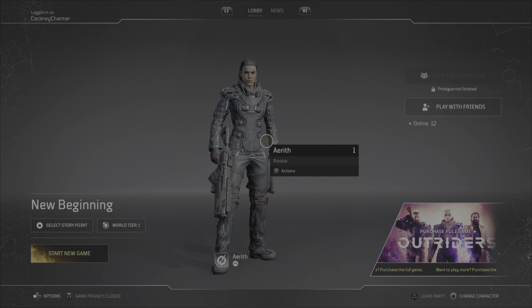So we have our character, Aerith. It does seem as though we have to pick a class, so that's going to be our next video story-wise. Customer creation-wise, that was very limited and that was very Destiny. Just having a cursor that you can move around is Destiny — it feels Destiny. My concern is how much of this is actually original and how much of this is actually taken from other games.